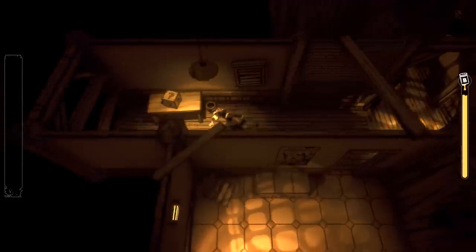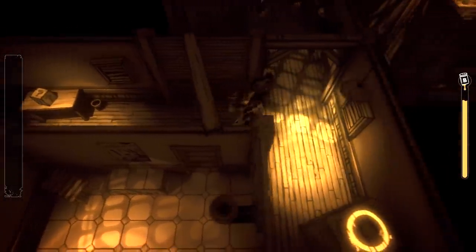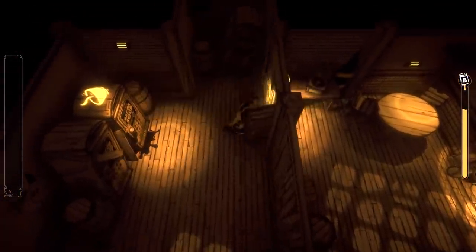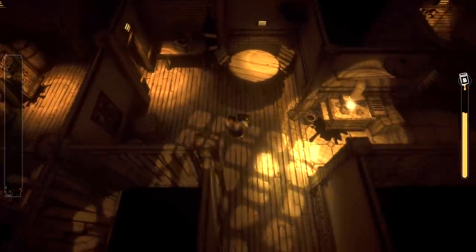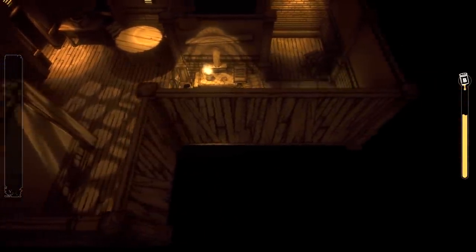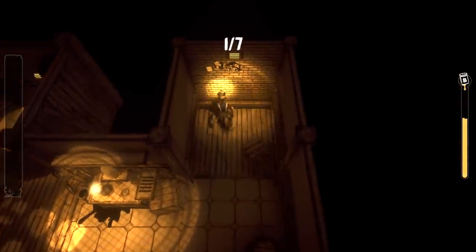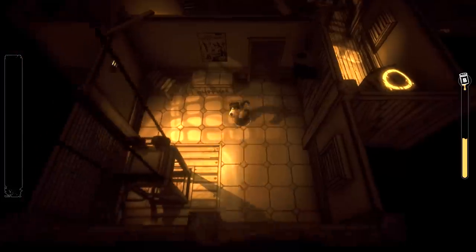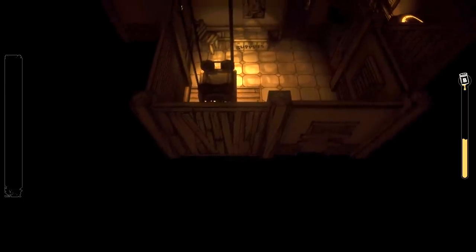Let's go check the main room and see if that scrap of paper has appeared on the wall — I believe it's making up the collage from the original game. Yep, it most definitely is. We've got the head there, and we need six more pieces. So let's get going and move to day two.